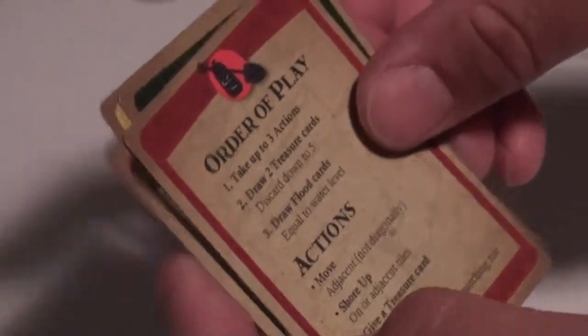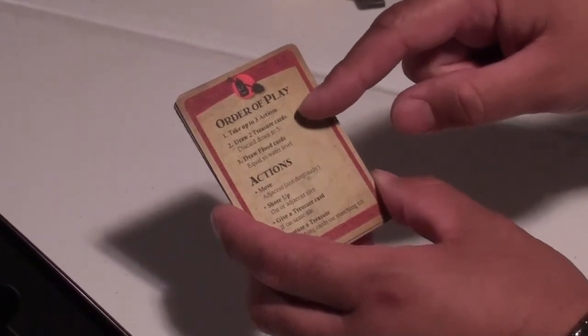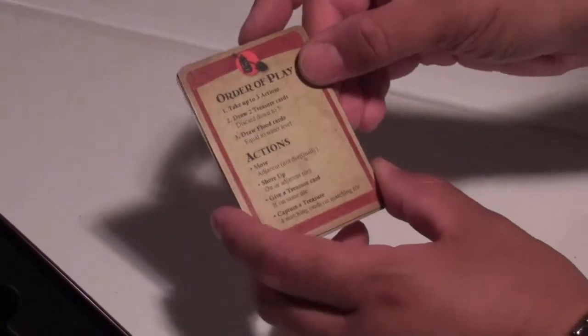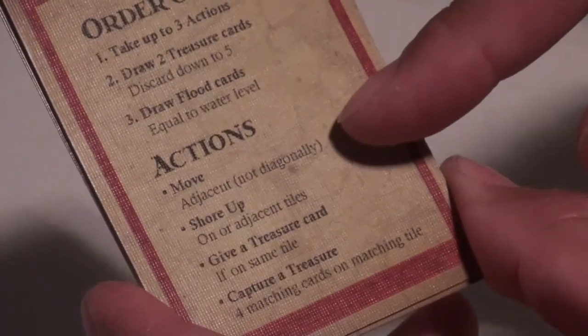The order of play: you take up to three actions, then draw two treasure cards, then draw two flood cards. The actions you can do include moving — unless you're a certain character, you cannot move diagonally.